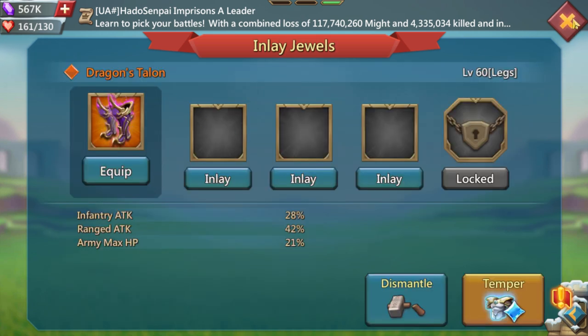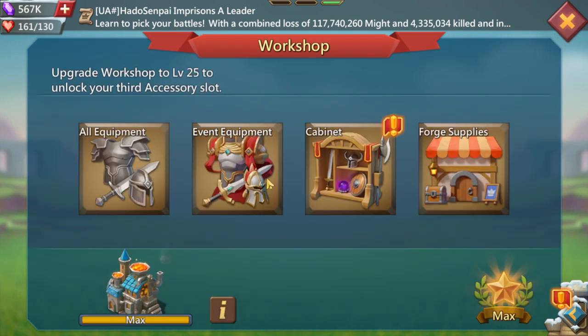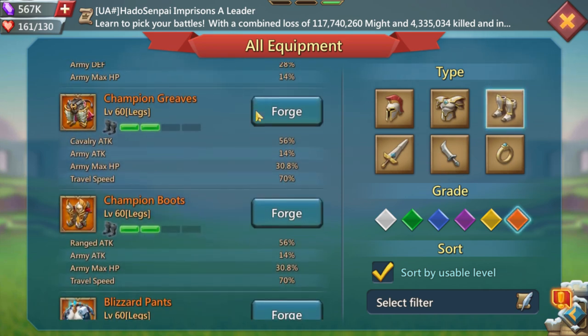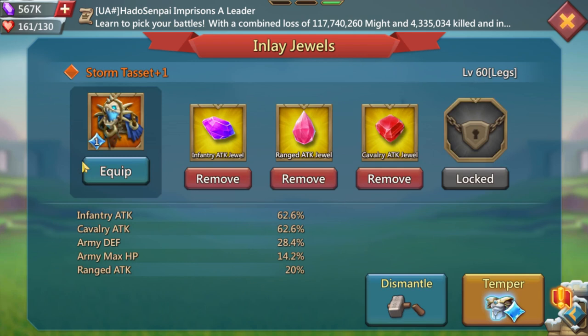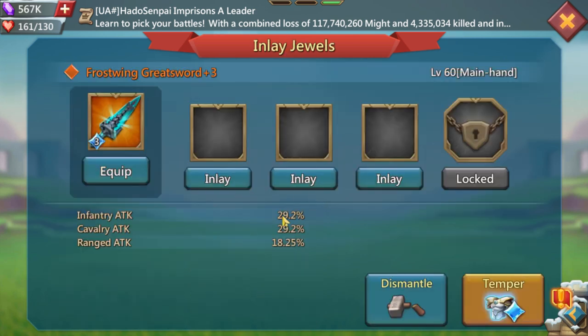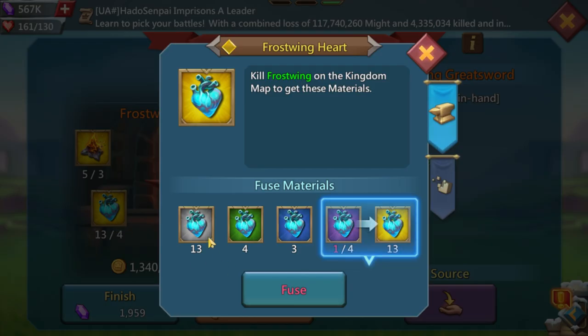If you can get champion gear, get these which give cavalry attack and great army attack. Those are always a good option. Storm Assets are pretty much the same price. Frost Wing is honestly a good option and the most optimal for free-to-play — it's pretty easy to get. If you can get the Skull Crusher it's better for max HP, but Frost Wing is solid and you don't have to push it often.